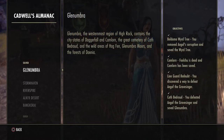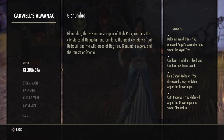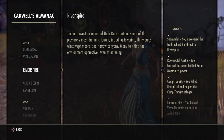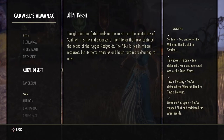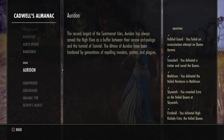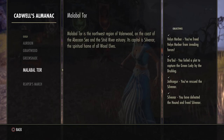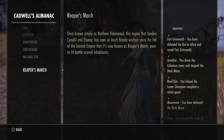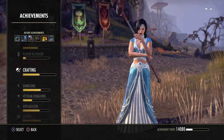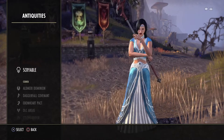One of the things I would say is if you don't have a subscription or own any of the chapters, then do Cadwell's Almanac — do Cadwell's Silver and Cadwell's Gold, and it even tells you exactly what quest you need to do. These give you a really pretty red dye for your gear once you finish. And you need champion points now — you're not done. You may as well do Cadwell's Silver and Gold because you'll get a ton of champion points.